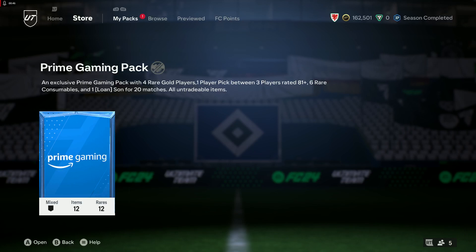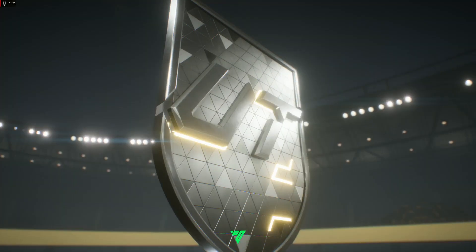As you can see, it's an exclusive Prime Gaming Pack with four rare gold players, one player pick between three players rated 81 or higher, six rare consumables, and one Son on loan for 20 games, which could be useful for a weekend league if you haven't got the Inform, Player of the Month, or the Trailblazer card for him already. It's a bit disappointing there's only one player pick - I'd much rather have four or five player picks - but I love a player pick, let's be honest. Let's open this pack up and see what we get inside.